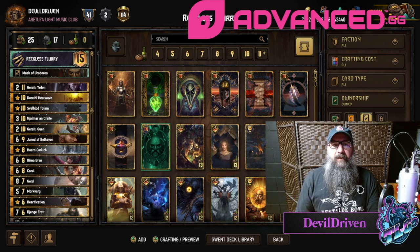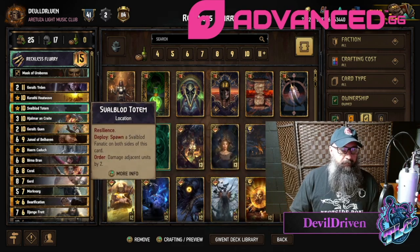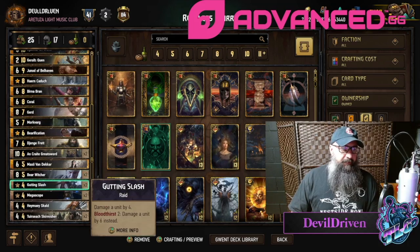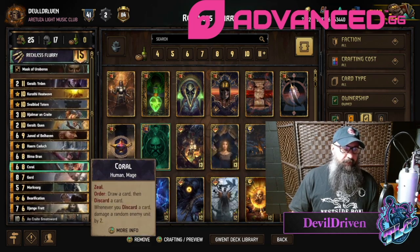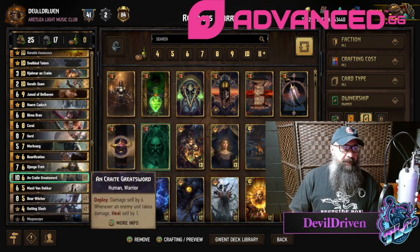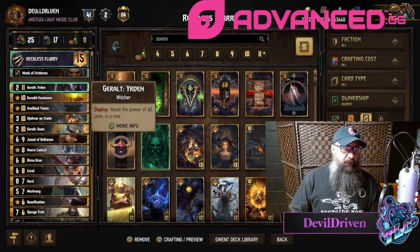Hey guys, what is up! I am Devil Driven. Today's list is something I've seen floating around - a control reckless fury with the discard package. Megascope, great swords, bear witchers, you've got Junod for a big target on the ping. Hjalmar can take out She Who Knows with a greatsword, which is always nice. Heatwave, Yurden, because everybody's going green.